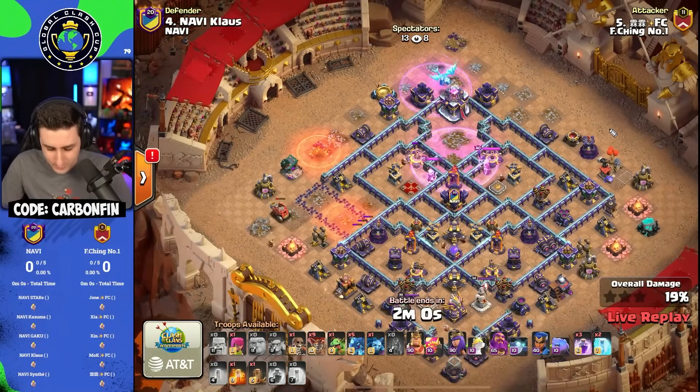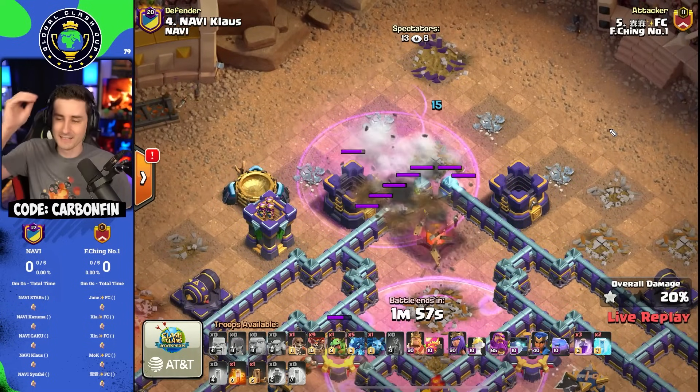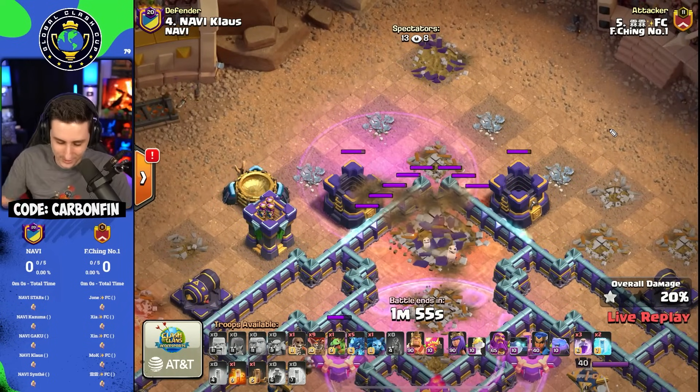He freezes the Town Hall and the Monolith and chains right through, takes out the Monolith, takes out the Rage Tower with the Lightning Spells, and yes — takes out the Town Hall.